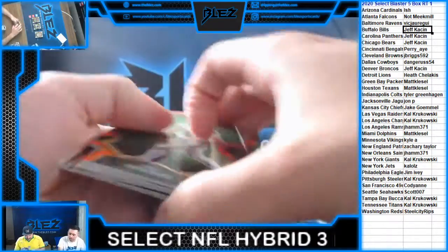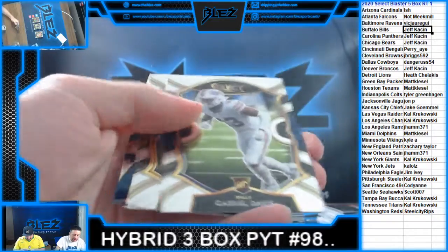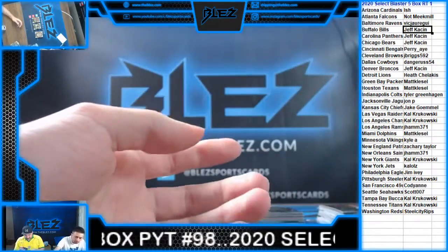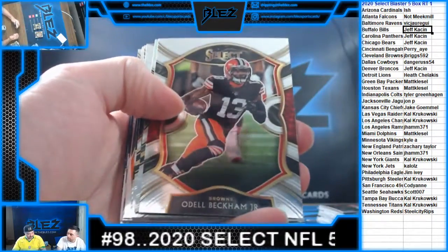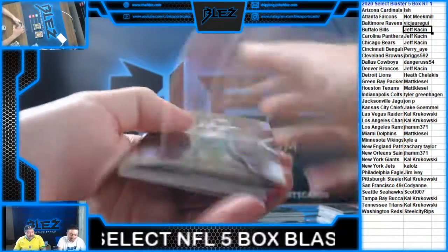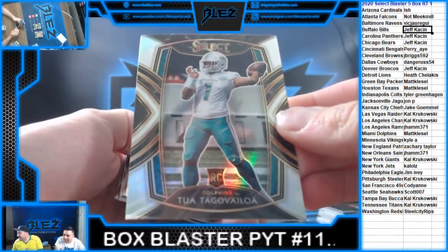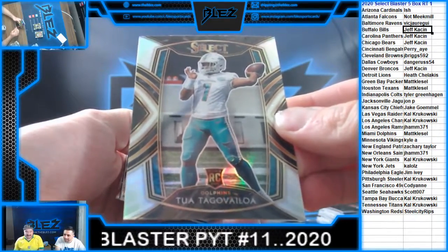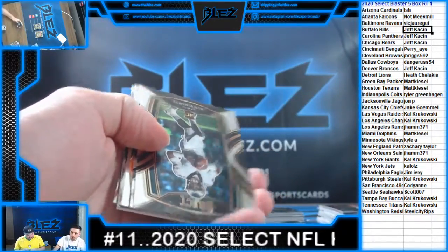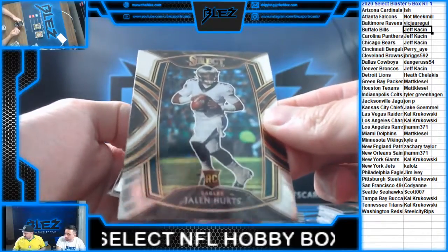Orange of Breeze! Minshew Blue! Ruiz! Gabriel Davis! Another memorabilia! Good luck, Bo! No way — Tua Silver! Tua Silver! Tua Silver! Club level Silver! For Klessel! The next one is next! Fitz! How about a rookie of Jalen Hurts for the Eagles! Gets the last silver for eight! Take your twos!